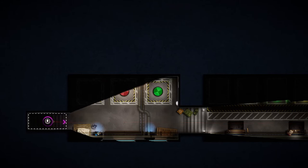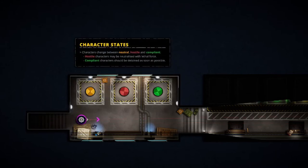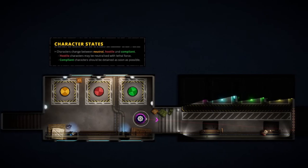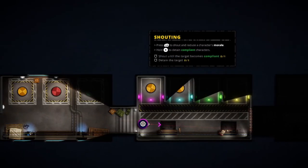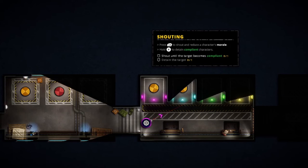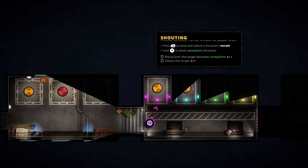Okay, some situational training. Characters are hostile, neutral, or compliant. Hostile characters can be neutralized with lethal force; compliant should be detained. Press LB to shout and reduce a character's morale.